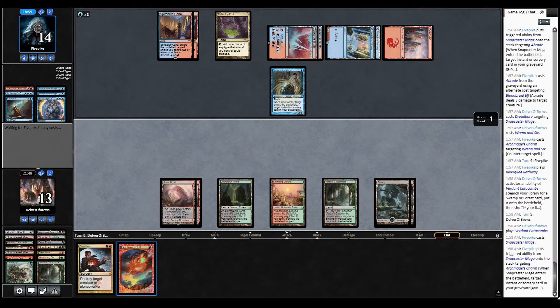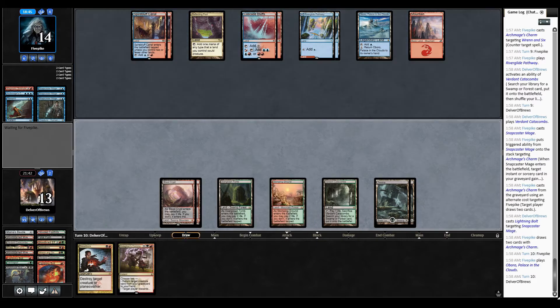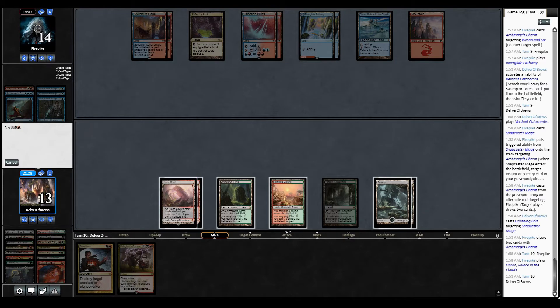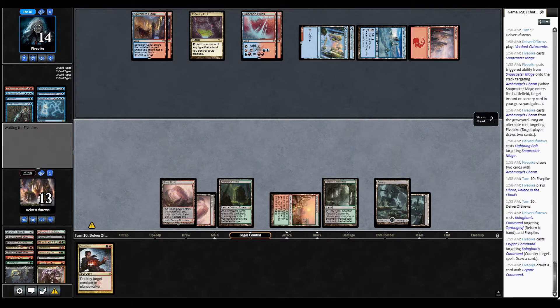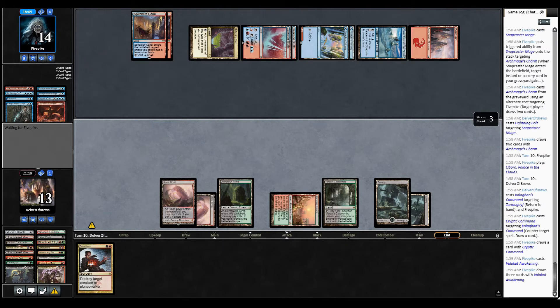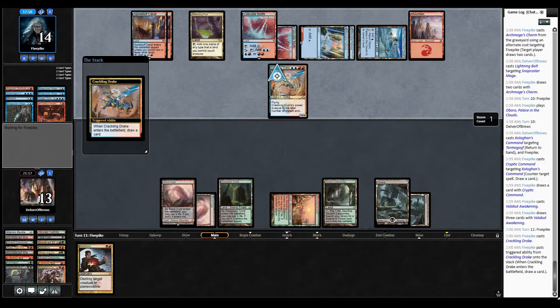I think that's the seventh Snapcaster we've seen this game. Just get rid of it. Kolghan's Command is going to come and may give us an opportunity to get back a creature — the question is, is it going to resolve? Nope. Opponent is going to refresh their hand. I think we're about to see their finisher creature here. Yep — Crackling Drake. Pretty formidable, I have to admit.